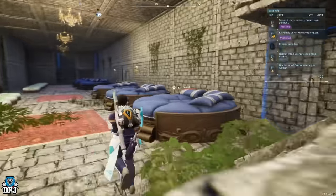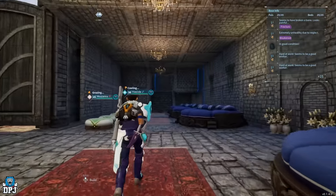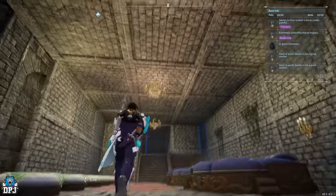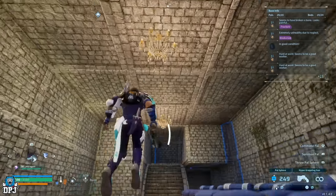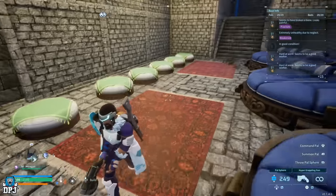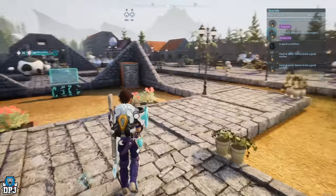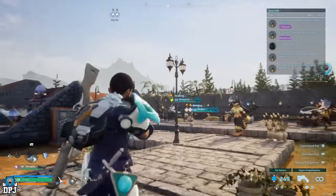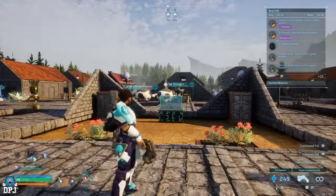Down here is just where the Pals chill and sleep, and more decoration will be added. These elevated structures are a pain to build — you have to build structures up to them. Outside here is the first area, fully kitted out with decorations everywhere, lamp posts, lights up at night like you wouldn't believe — you can see this place from space.